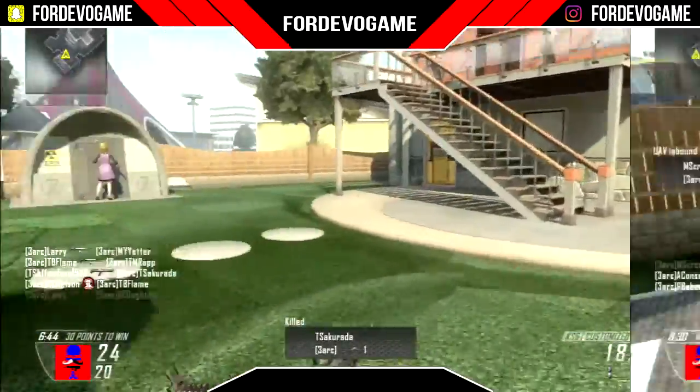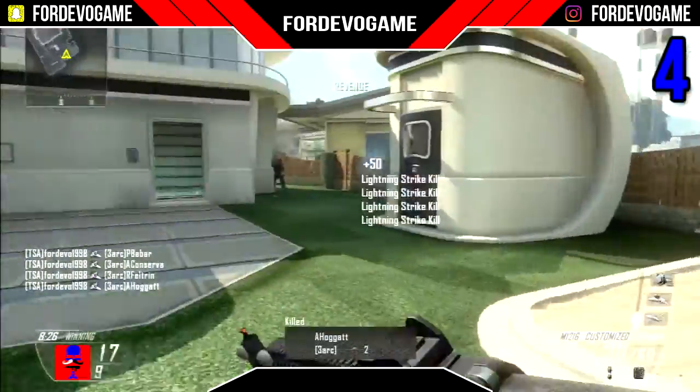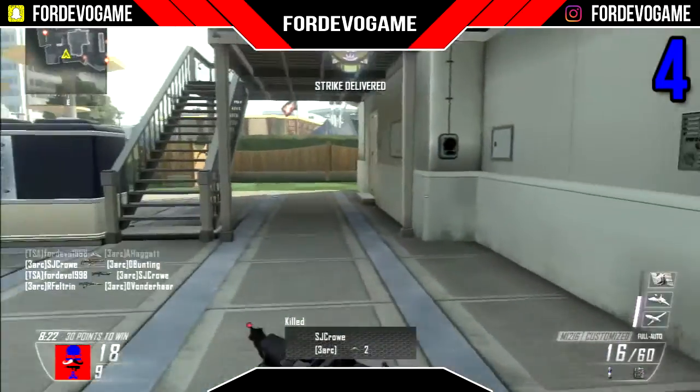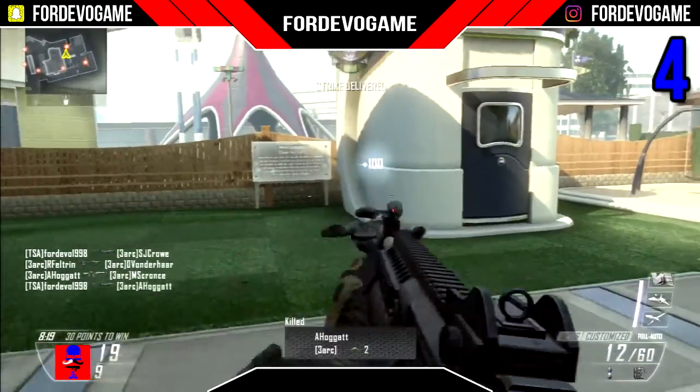Coming in at number 4 we have the M1216 from Black Ops 2. This is a unique shotgun — it's an automatic 4-round burst with an automatic rechamber. You try making sense of the Call of Duty wiki for these videos. The M1216 has 16 rounds in the clip with 20 in reserve.